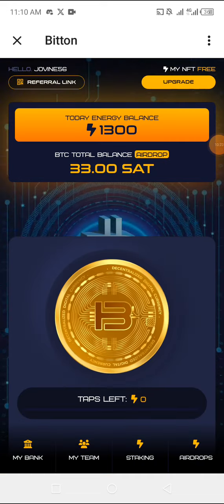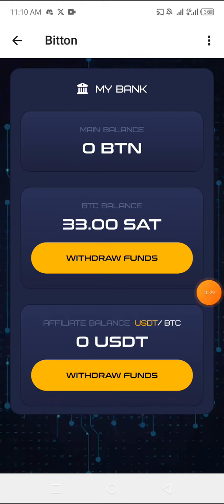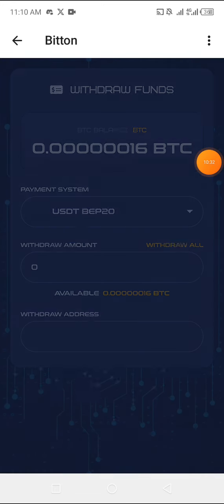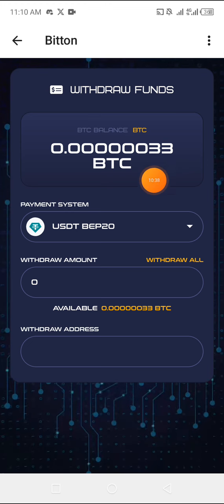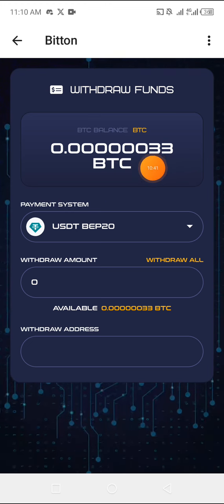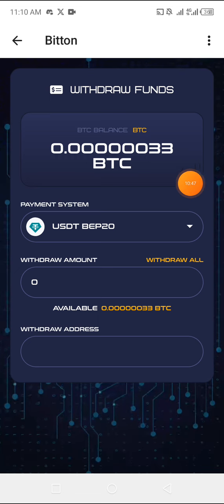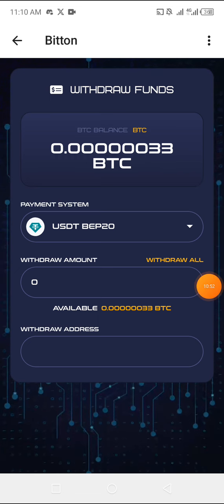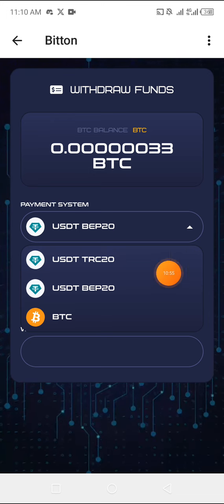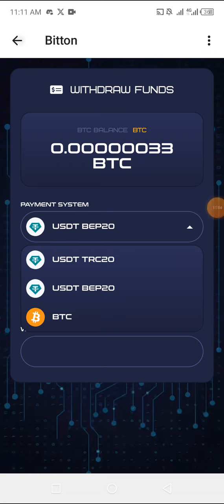Now let's click on My Bank. It says Withdraw Funds — I don't have up to one dollar yet, but it shows you can actually withdraw whatever you earn from this platform. Insert your wallet address to receive funds, and choose which token you're receiving: BTC, USDT BEP-20, or USDT ERC-20. I highly recommend USDT BEP-20 because the gas fees are much lower.